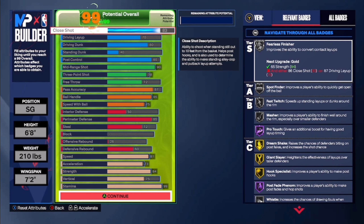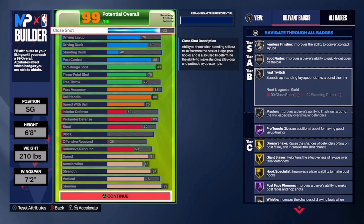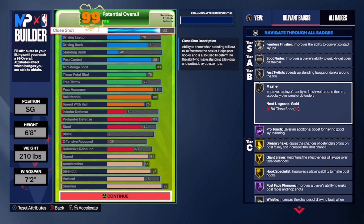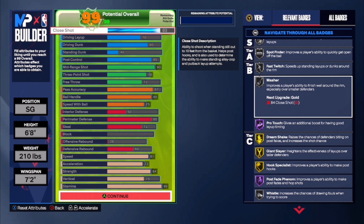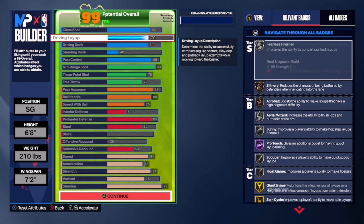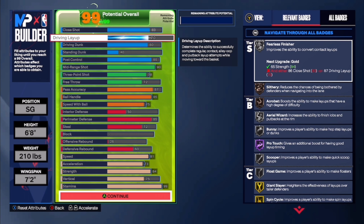You can screenshot it, upgrade it if you want to. 83 close shot so you can get that hook specialist gold. You can go 84 to get masher gold if you want to. But finishing on this build works fine to me. 70 layup has been working for me on all my other builds, so I just went 70 on this build to be able to boost the defense up. It was 87 at first but I lowered it to 70.